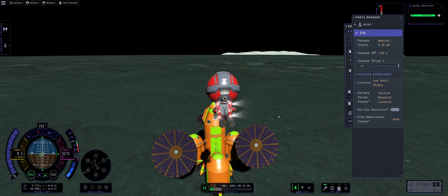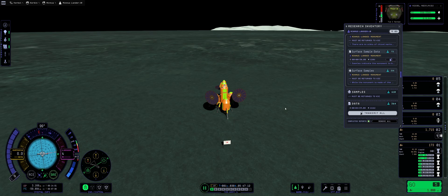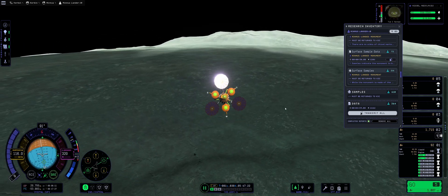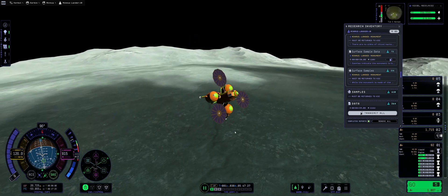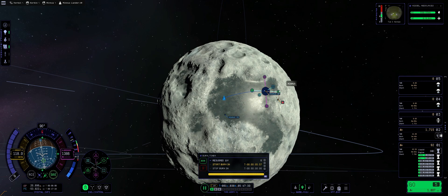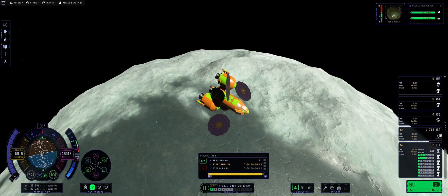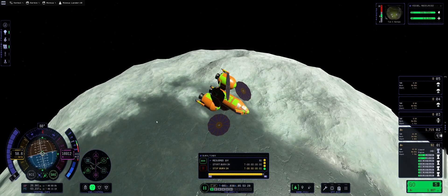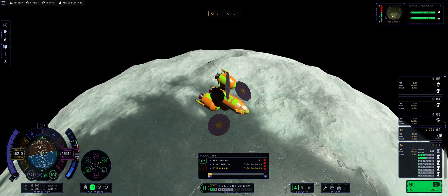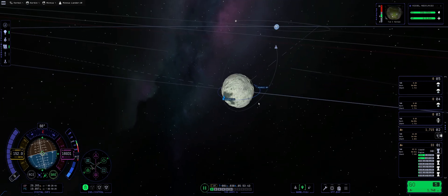Time to get back, because a lot of this science consists of experiments we need to return. We have plenty of delta-V; we're going to raise up, go straight to the east, and circularize at a convenient point. Circularization burn in three, two, one — let's go. We have a decent apoapsis and periapsis. Then we're going to plan our return maneuver node. Periapsis above Kerbin should be roughly 35-ish kilometers.